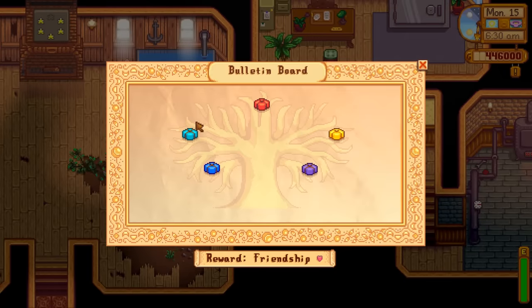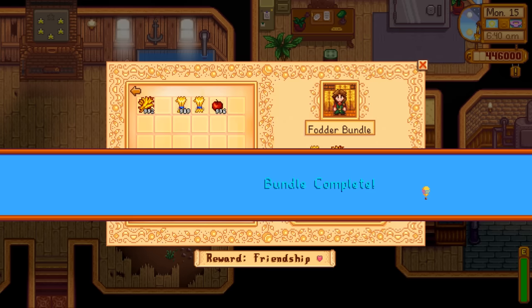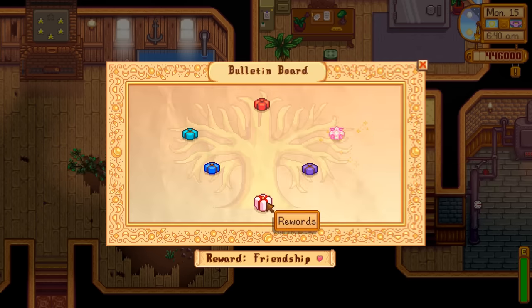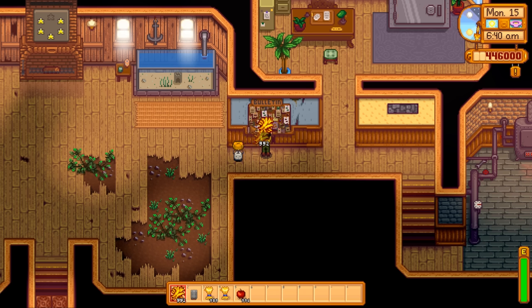The bulletin board has five bundles. Start with the simple fodder bundle: wheat is a crop that grows in summer and fall; hay can be bought from Marnie or harvested from your farm with a scythe into a silo; apples grow from apple trees in fall. The reward is a heater for keeping animals happy during winter. The field research bundle includes purple mushrooms from the mines, a nautilus shell from the beach in winter, the chub fish found in mountain lakes and rivers all seasons, and frozen geodes from mine levels 40 to 79. The reward is a recycling machine that turns fishing trash into resources like refined quartz.